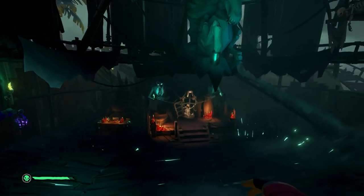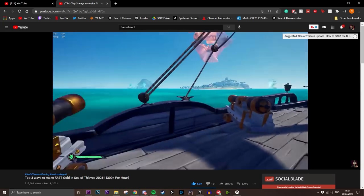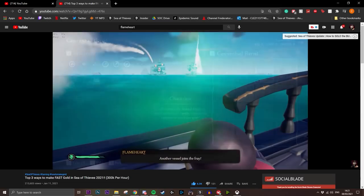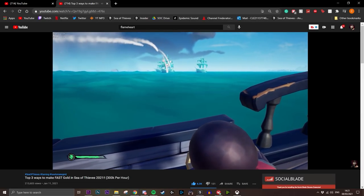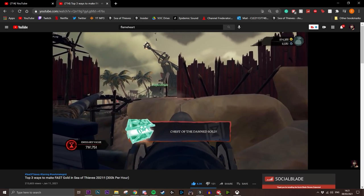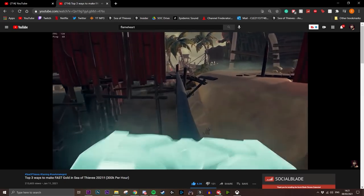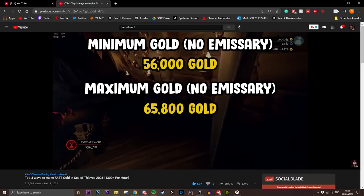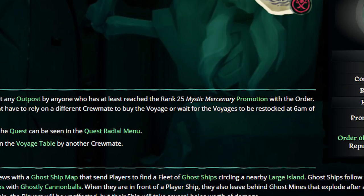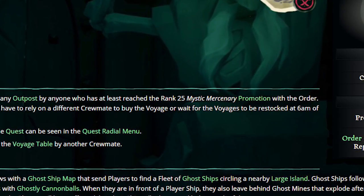You can also do normal skeleton fleets, and there's also Flameheart, where he drops about 13 to 14 ghost skulls. The ghost voyage takes roughly 20 minutes while Flameheart takes about 30 minutes, so you could run Flameheart with an Order of Souls emissary up and potentially hit grade five — you'd get about double the skulls. Flameheart is an option, but it isn't always available, whereas these ghost voyages are always accessible. Note that you do need to be level 25 in Order of Souls to access the ghost voyages.